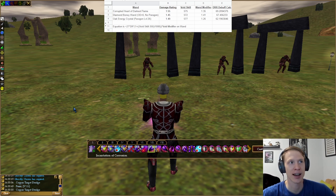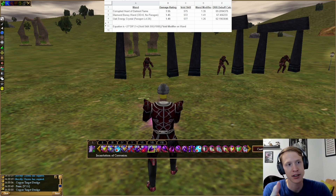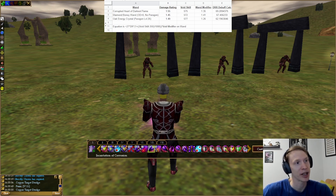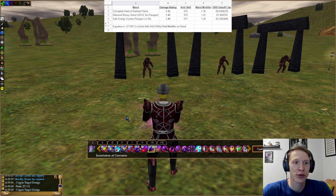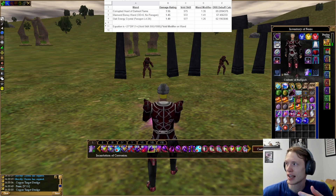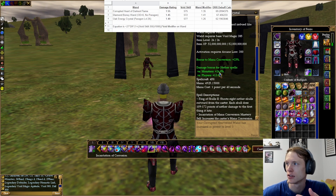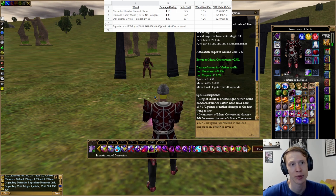The math behind that is in the equation at the top of the screen. This is assuming you're casting level 8 spells — it does change based on the level of the spell you cast, but I assume if you're looking at this, you're looking at level 8 spells, so that's what we're going to stick with.